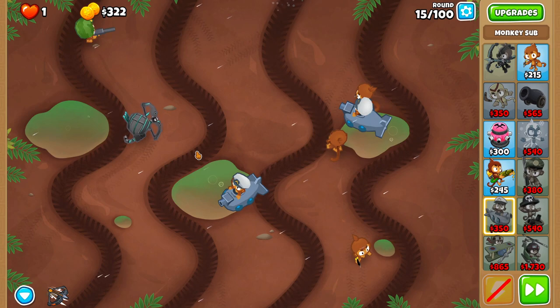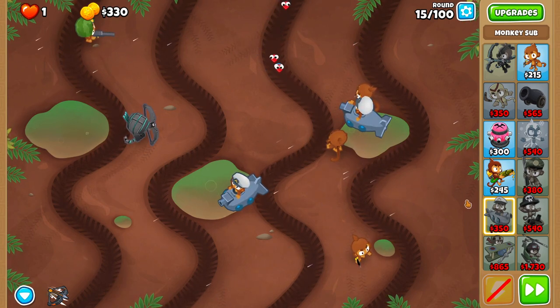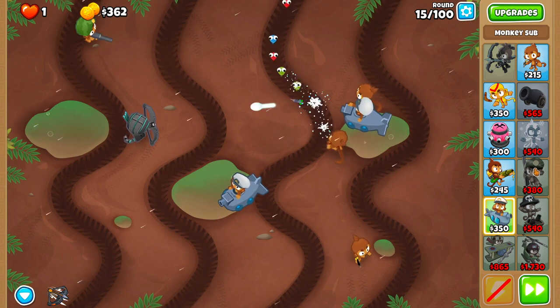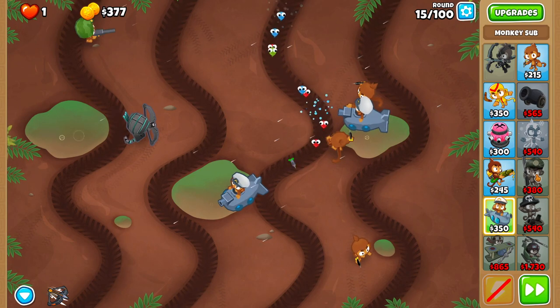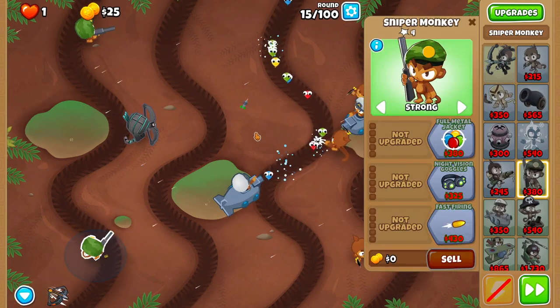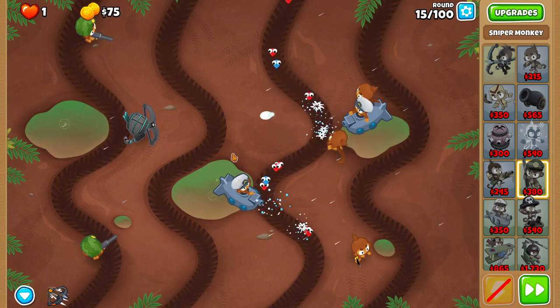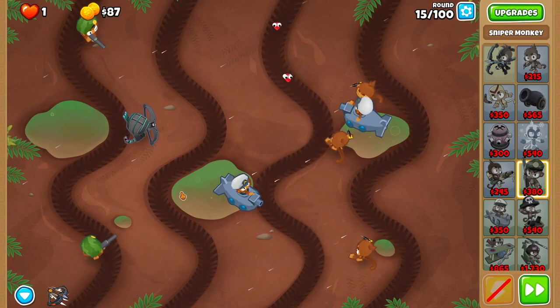Take it slow for round fifteen, because you've got to do one thing in the middle of the round: place a Sniper as soon as possible down here and set it to Strong as soon as possible. If you do it fast, you won't have to micro it at all — but if you're slow, you might have to micro it a bit.